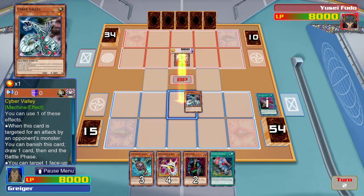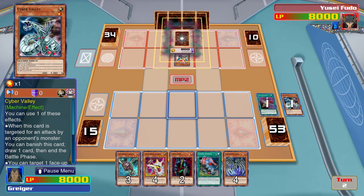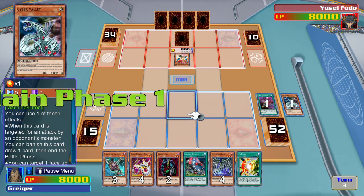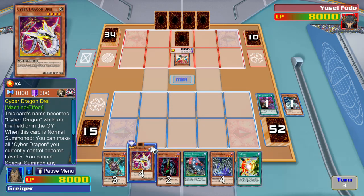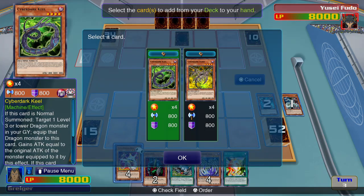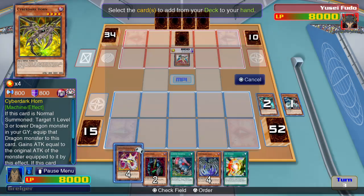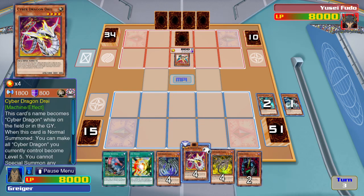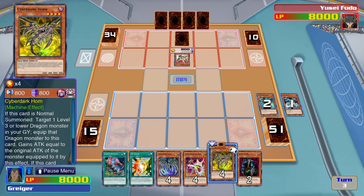I activate Cyber Valley's ability. By removing it from play, I get to draw one card and end the battle phase. I activate Cyber Dark Cannon's effect. Now I'll take one Cyber Dark Monster from my deck and add it to my hand, and I choose Cyber Dark Horn.